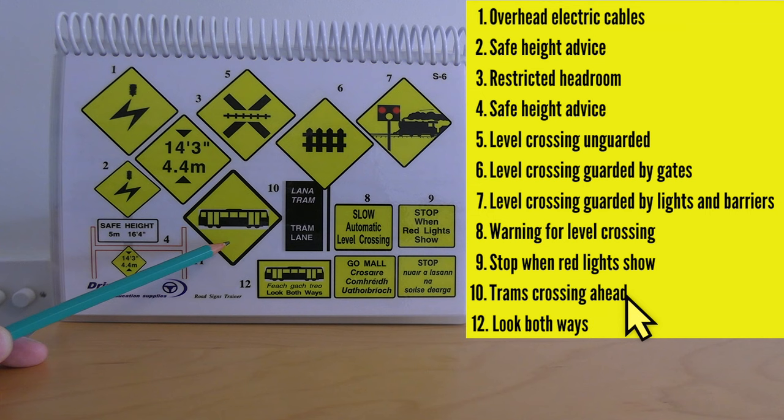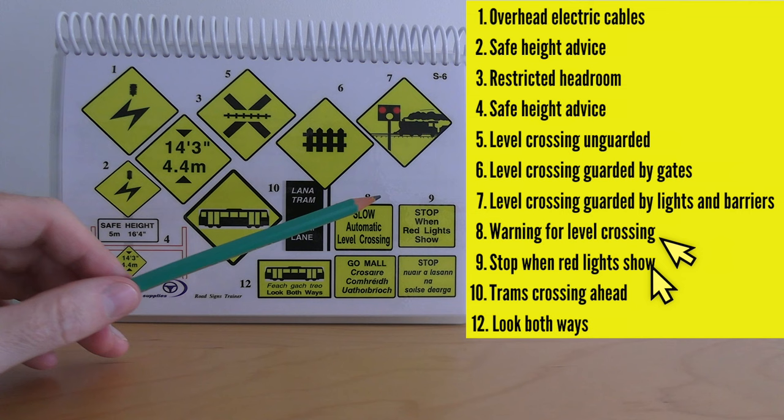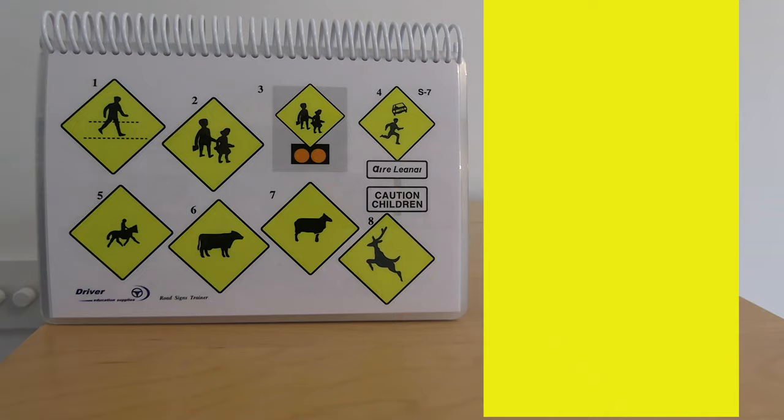Sometimes you may have an accompanying sign warning of trams or a tram lane ahead. Number ten is a warning sign for trams — watch out, trams could be coming from either side. Number twelve warns you to look both ways — 'féach gach treo' — because trams could be coming from both directions. Numbers eight and nine are warning signs for an automatic level crossing and to stop when the red lights show.